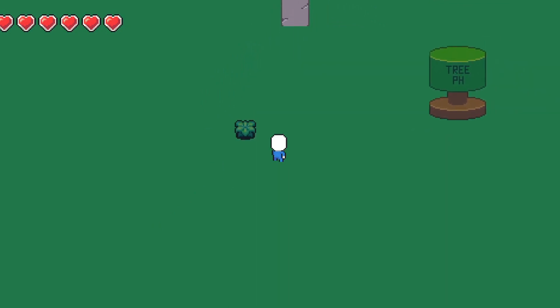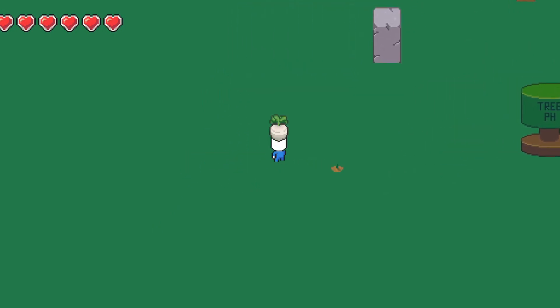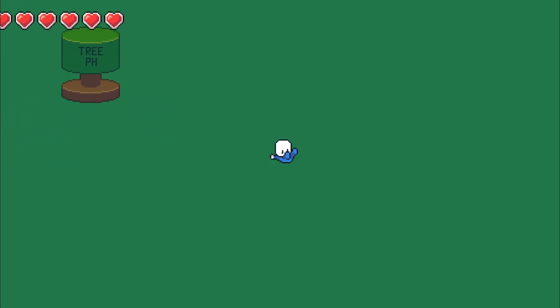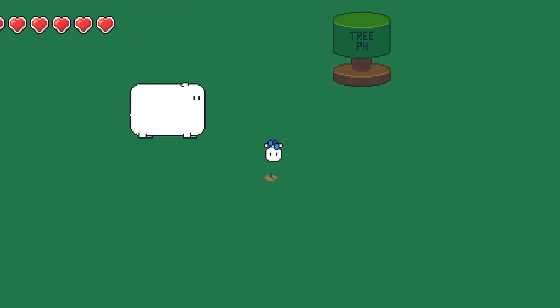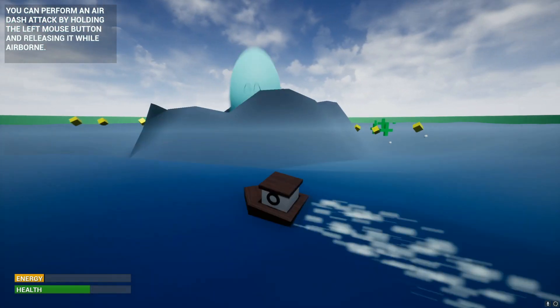I felt that stopping to pick up turnips would make it feel slow and frustrating, so I thought having to dodge-roll into a plant to grab turnips would be cooler. I spent way too much time on five placeholder animations.